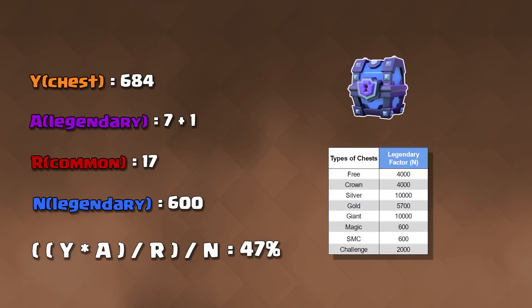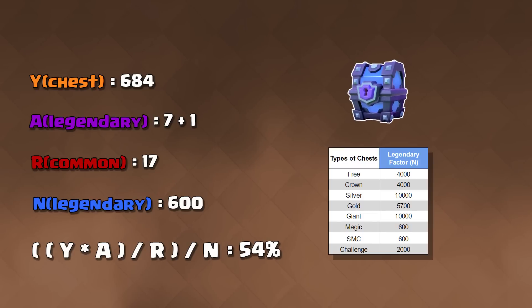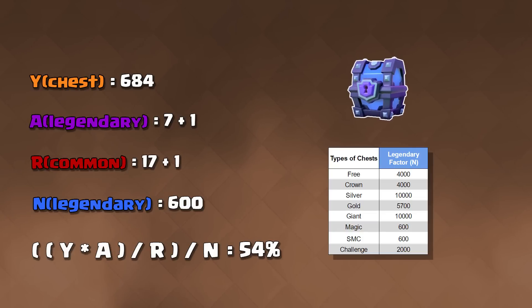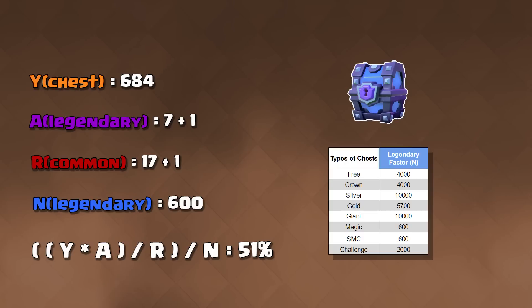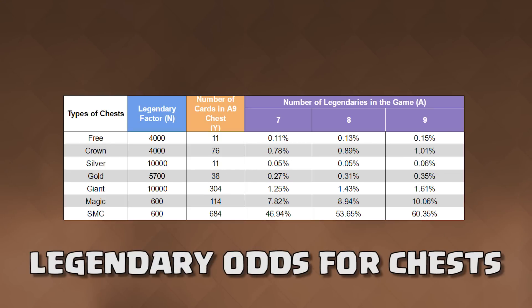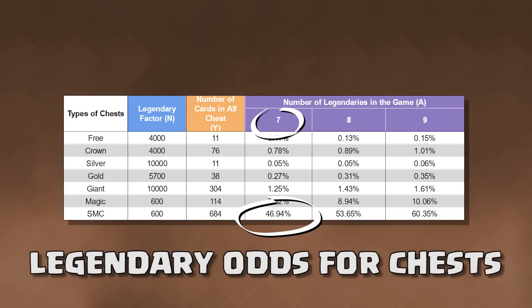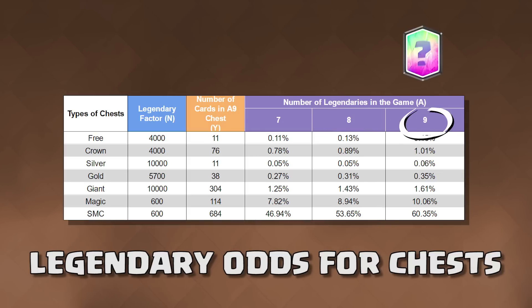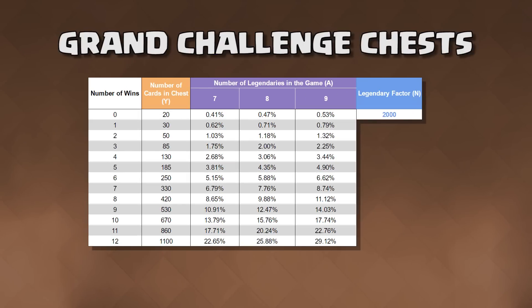With 8 legendaries in the game, the odds increase to 54%. If Supercell theoretically introduces one more common into the game, the odds are now 51%. So knowing the total commons and total legendaries directly impact legendary odds, we can calculate this chart. A legendary arena Super Magical chest has a 47% chance of pulling a legendary if 7 legendaries exist in the game. Once the 8th legendary card unlocks, the odds will increase to 54%, and with the 9th legendary, the odds will increase to 60%.